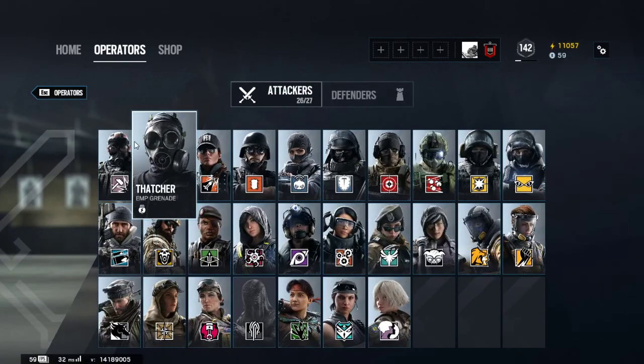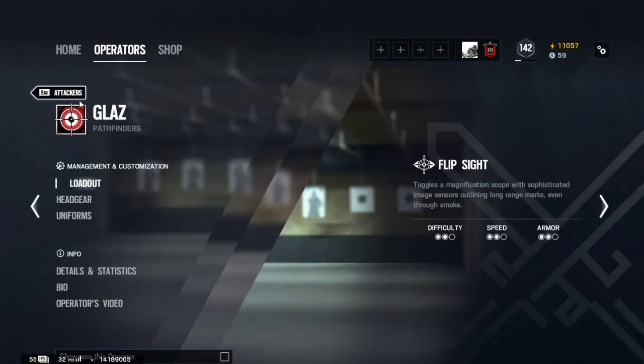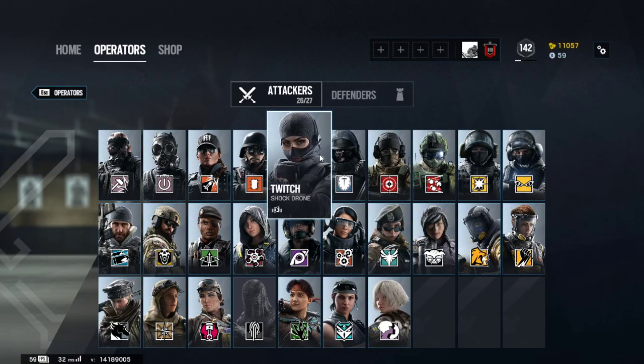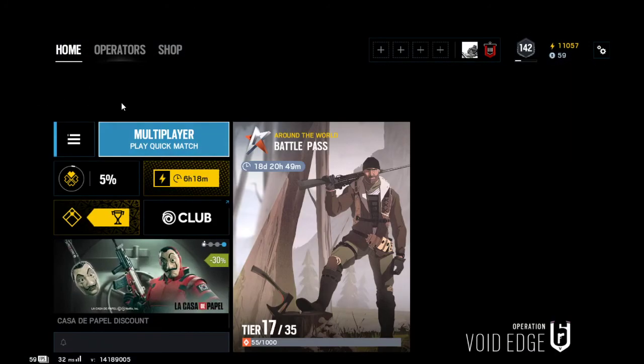On the attackers, you want to take Sledge, Ash, Thermite, and Glaz. These operators are really easy to control — their recoil is easy to control and everything about them is easy. Now Twitch with the F2, her recoil can get on the edgy side. If you're having a bad day, her recoil will be all over the place. Then you hit LB to get back to the home screen.